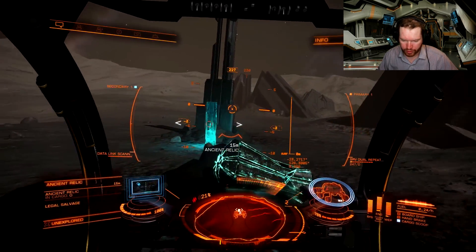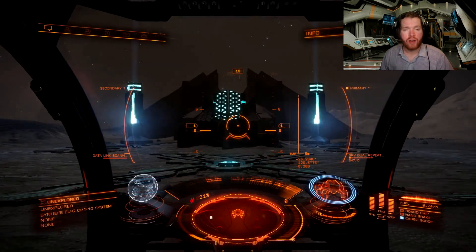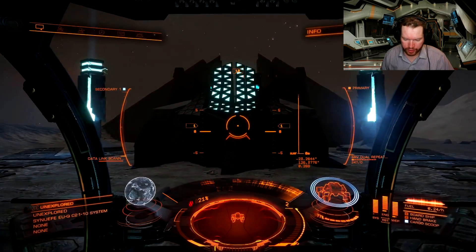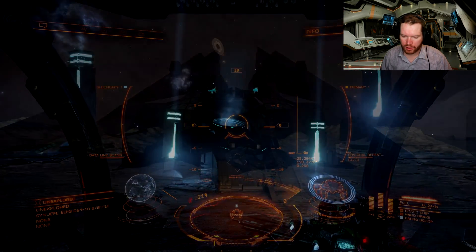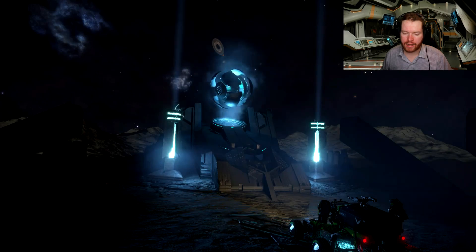There are plenty of these towers scattered around the site. You just shoot the top off and an ancient relic will pop out. Pick it up and go back to the altar.